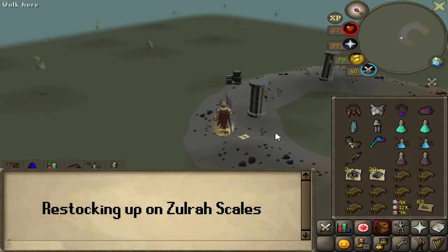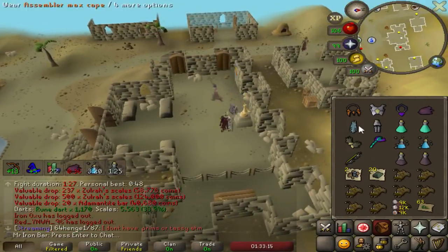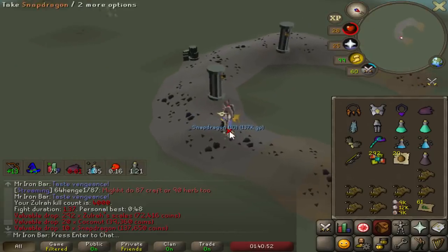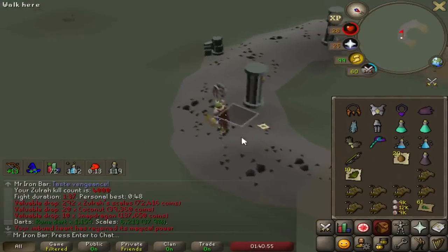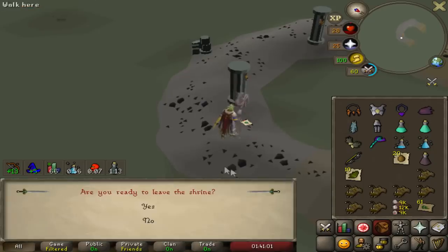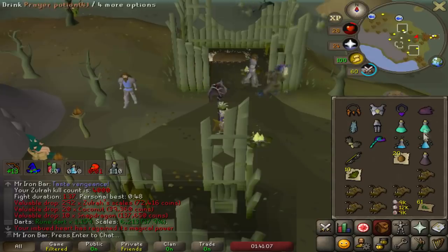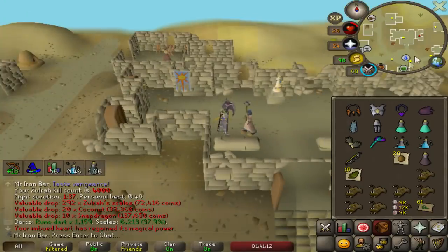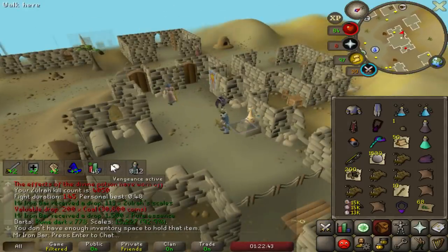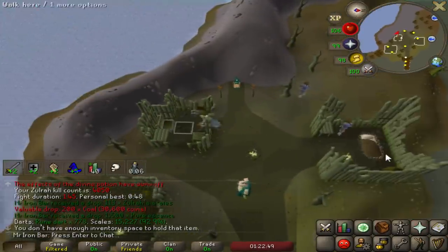Let's try this again. Nardah tele — click on this. Boom, dude. That is so nice. I actually like this more than PoH. We just hit 4,000 kill count! That's crazy. Of everything, I'm still missing a Mutagen — the Magma one. But as long as we keep needing scales, I'll eventually get it. Nardah tele — I still keep my Vengeance, so it's sick. If I go to my house I lose it too.